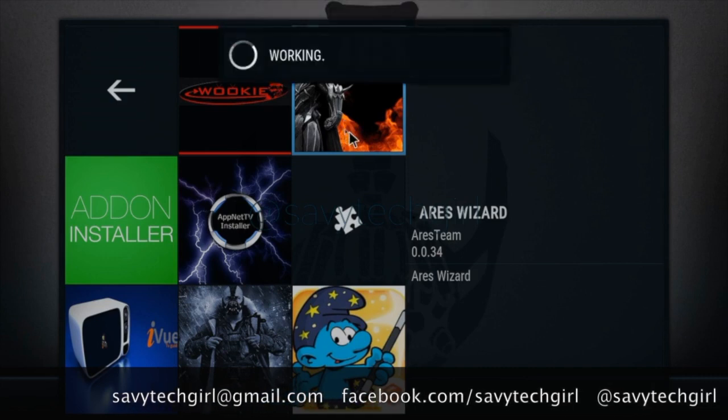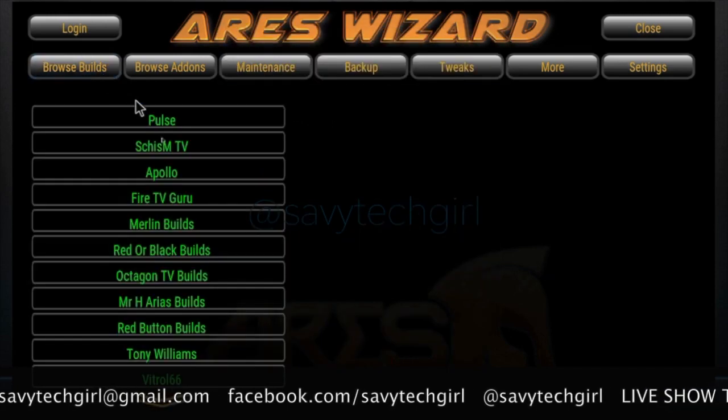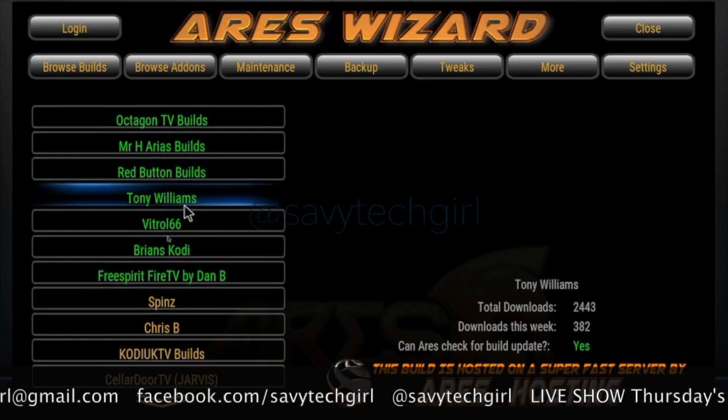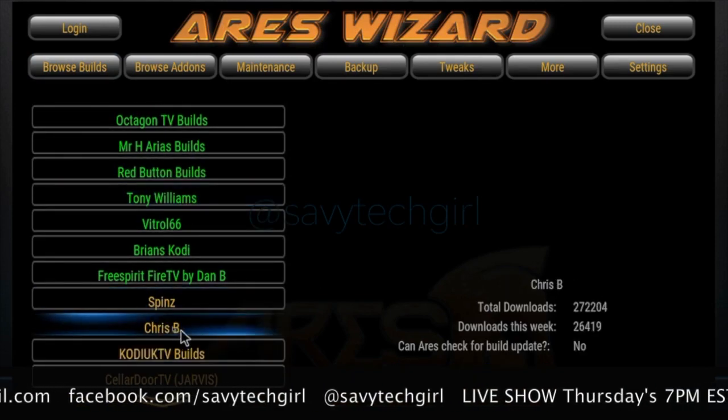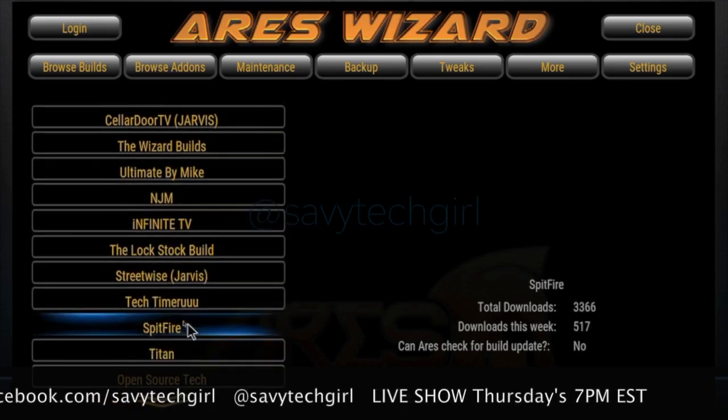Just go into your Ares which is up and running currently. You're going to go to browse builds and then you're going to pick one. So if we go down here to Chris B, that's the Beast build. You can pick any of these — so pick on one.